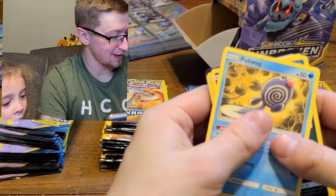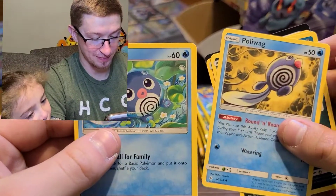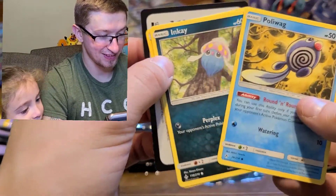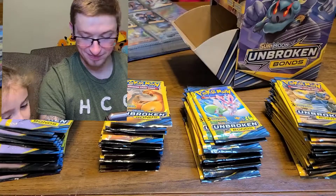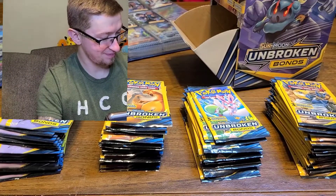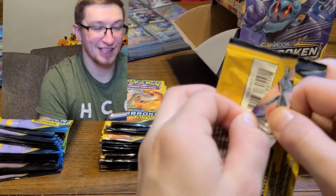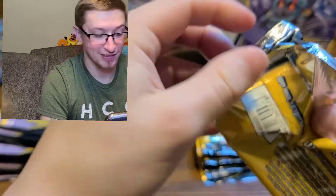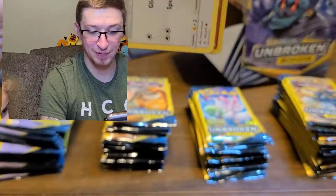Oh look at this - this is a different Poliwag. I see something good! What do you see good? Inkay. Oh, I thought that was something good. You got this one - you thought this one was a good card? Yeah, I thought the black one was a good card. Nope. You wanna open some? You wanna open the pack though? Yeah, alright, pick what pack you want to open.